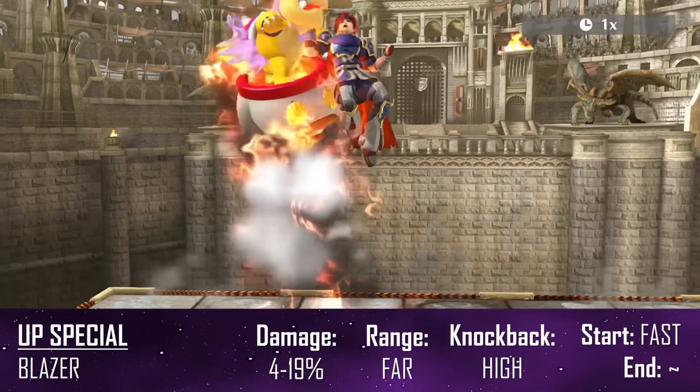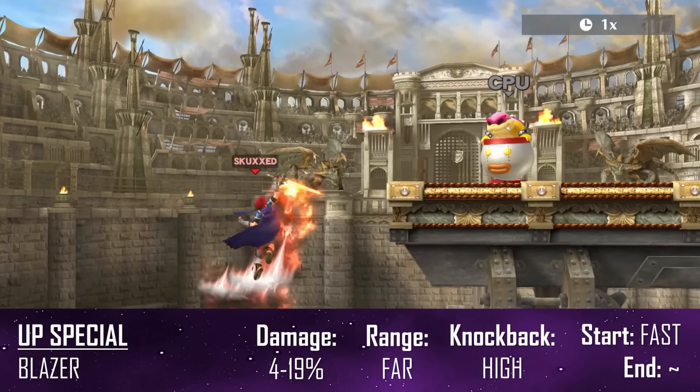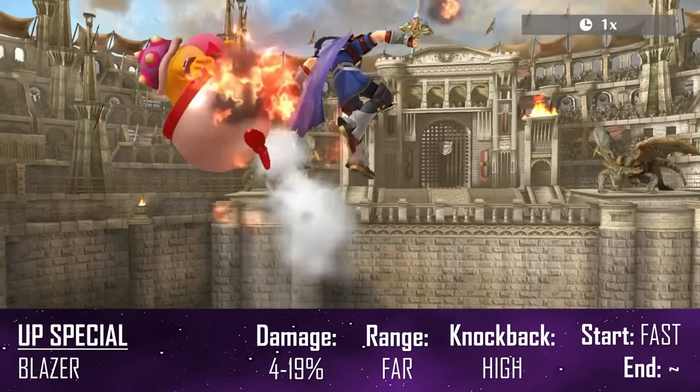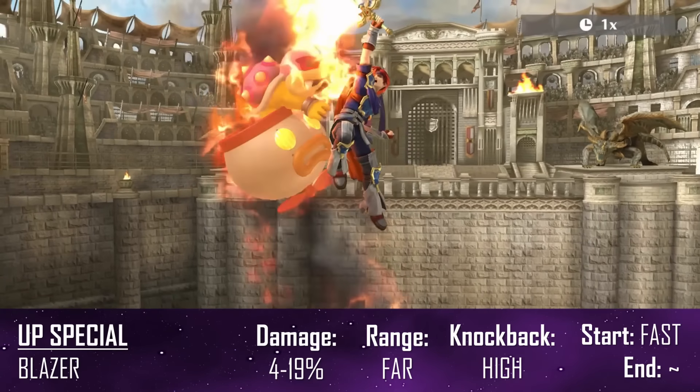Blazer causes him to rise upwards as his sword ignites in flames. As a recovery, it can be angled for some decent horizontal distance but vertically it sucks. Offensively though, this is a terrifying out-of-shield and punish option, as it grants him super armor at the beginning of the move and can kill fairly early.